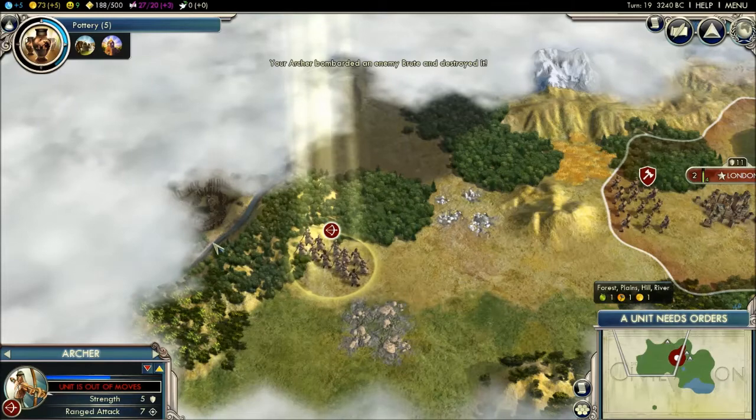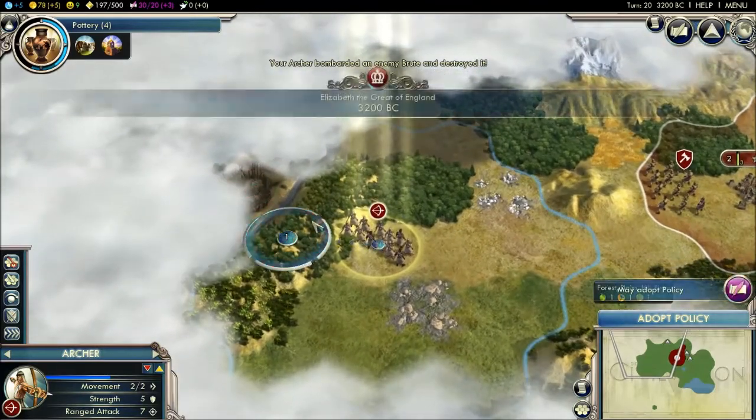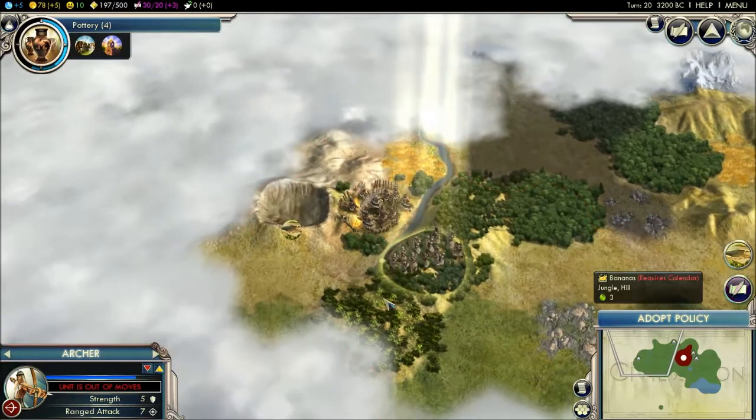I'm going to move in and take the encampment next turn. It's going to take two turns to actually start attacking. I found a natural wonder — sometimes you'll find these things called natural wonders. This one — I've never had this — it's called the Ringer Crater. The discovery has increased happiness in the empire. The output is two gold and three science. I've never worked a natural wonder because I'd need to build a town here, so I might do that later on.